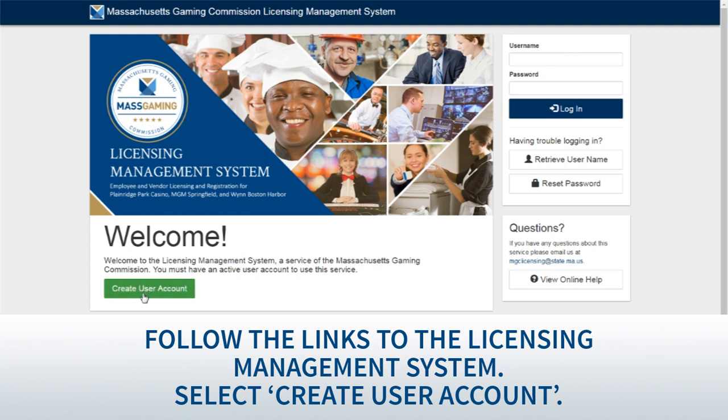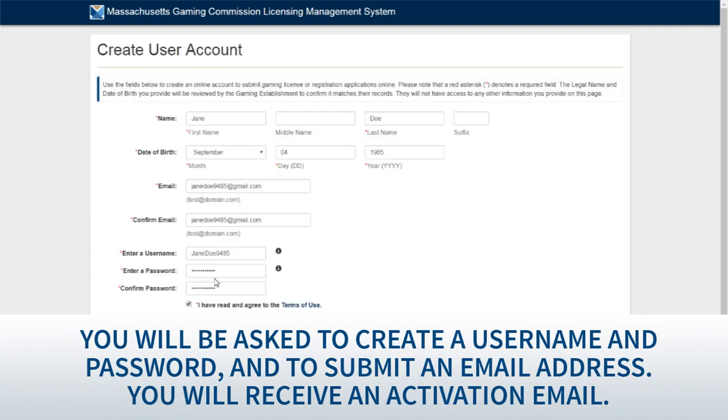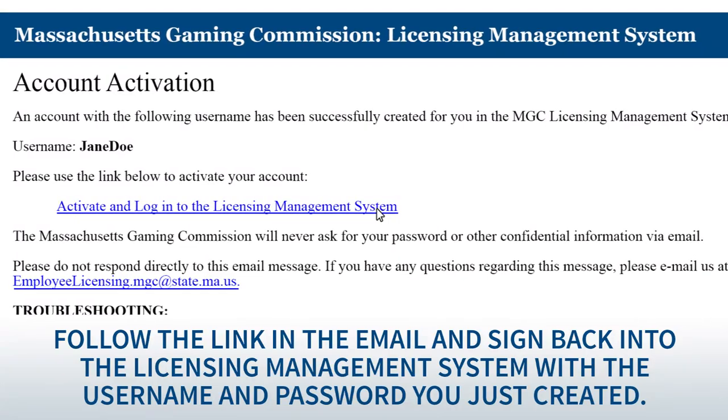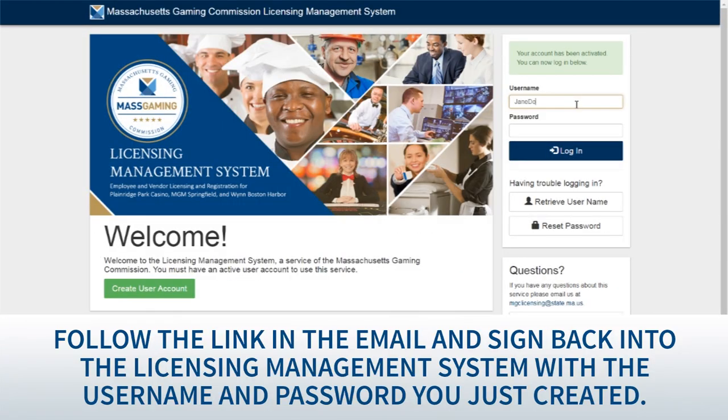Select 'Create User Account.' You will be asked to create a username and password and to submit an email address. You will receive an activation email. Follow the link in the email and sign back into the licensing management system with the username and password you just created.